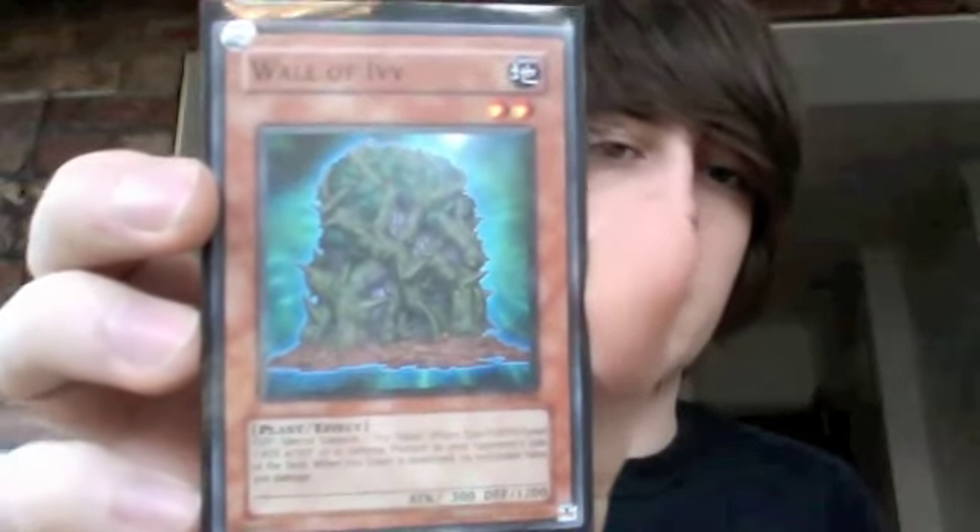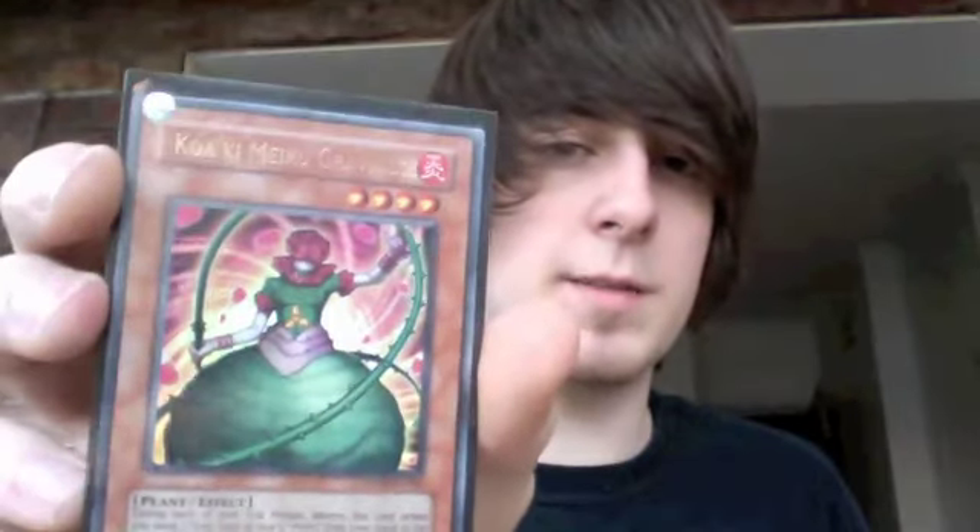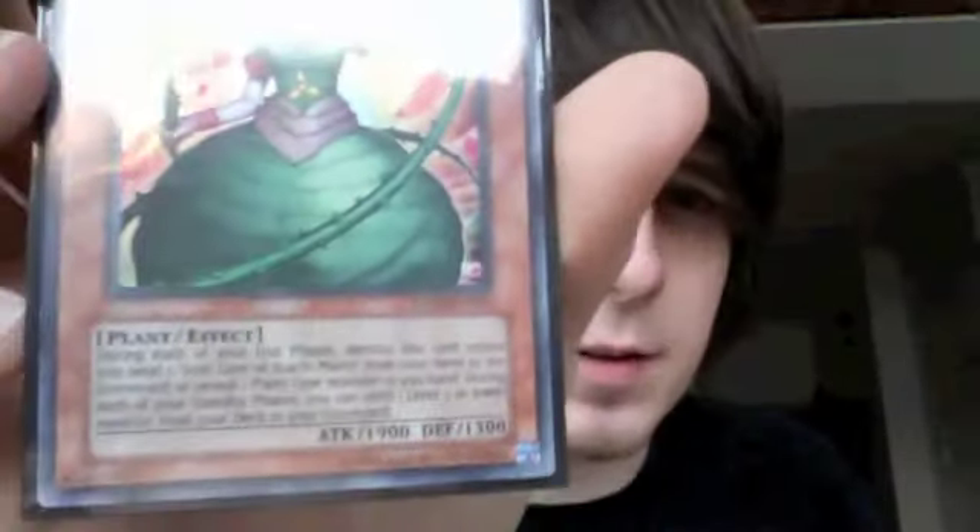Wall of Ivy — basically it's just really good. I guess I could use that with Rose Tentacles. Evil Thorn — I've got three of those in my deck. Kukai Meru Gravi Rose — I've not got any real need for this at the moment, but it's got 1,900 attack, so I guess it'll do for now.